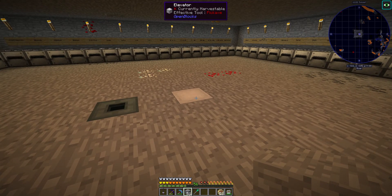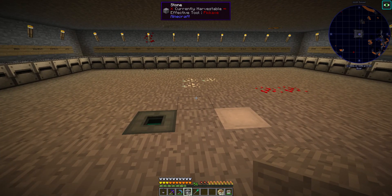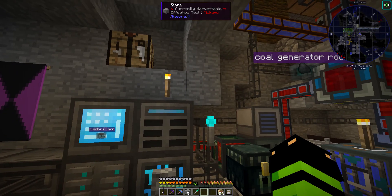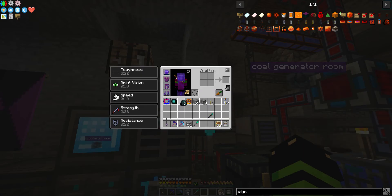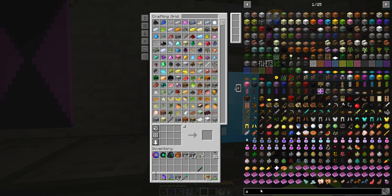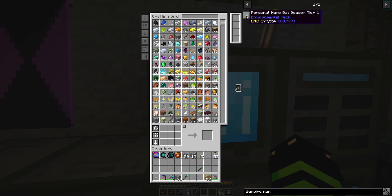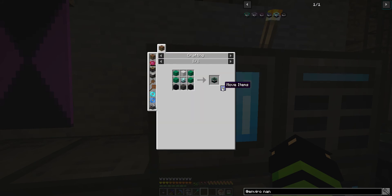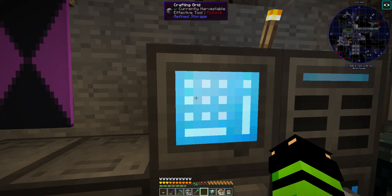Today guys we are going to jump back into Environmental Tech, because it's been a little bit since we worked with this mod. What we want to set up is a nano bot beacon. We're gonna go through each tier, starting with tier 1. I've actually never made a beacon so I should get the 'bringing home the beacon' achievement.